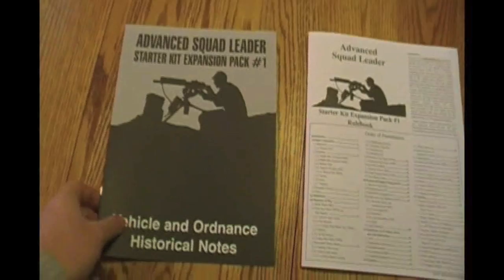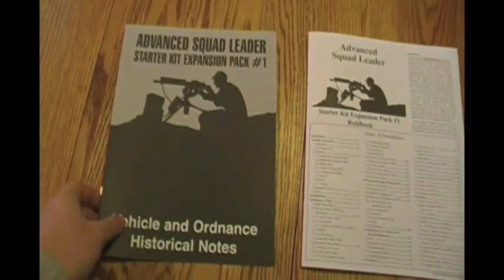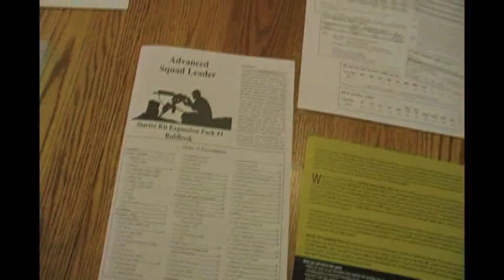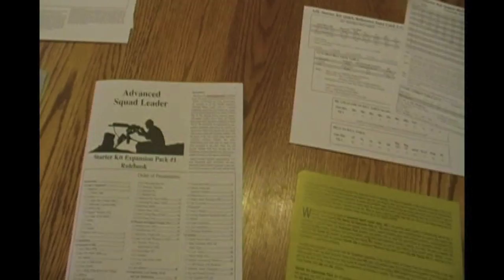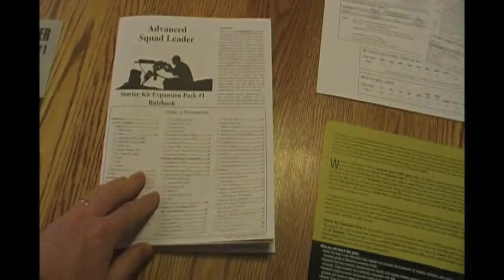So what comes with the Advanced Squad Leader Starter Kit Expansion Pack No. 1? First you get the rules. The cool thing is this is self-contained — it's not just an expansion, this is free-playing. You can take this and play; you don't need to have anything else. It comes with the rule book which incorporates all the errata. This is the newest edition of the Starter Kit rule book — it's got everything fixed. I have not found any new errata. I've only been through it a few times, but it looks good. I like having that.